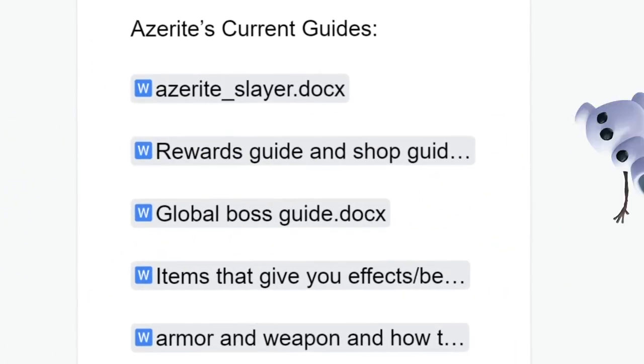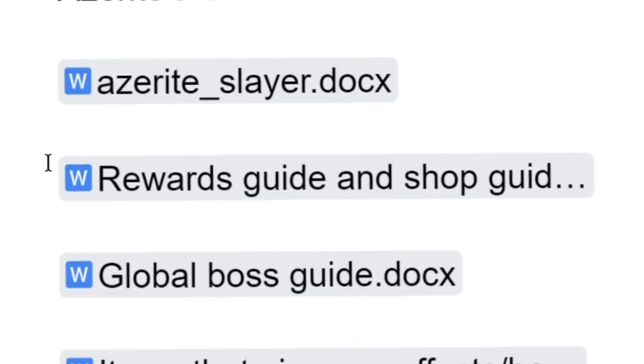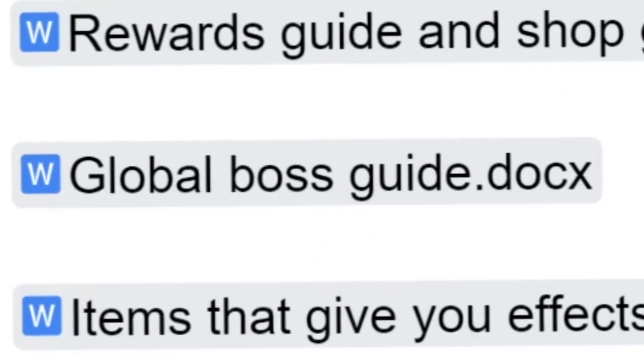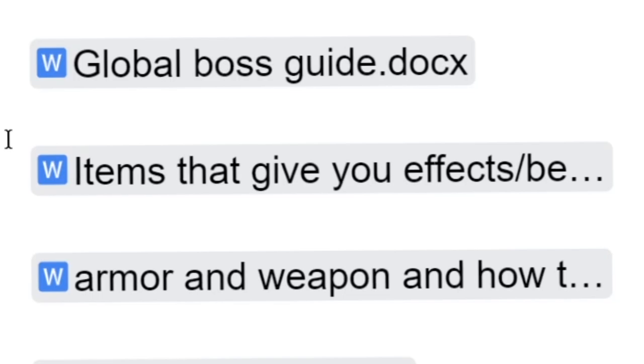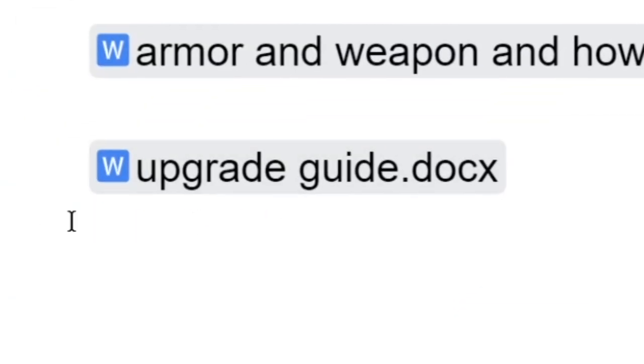I'm going to be using MasterKid's guides that he made for the release — shout out to you MasterKid. We've got Azerite Slayer reward guides, shop guides, global boss guides, items that give you effects and benefits, armor and weapons with how to obtain them, and finally the upgrade guide.